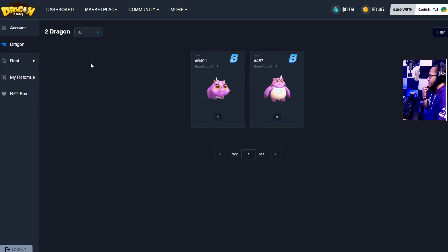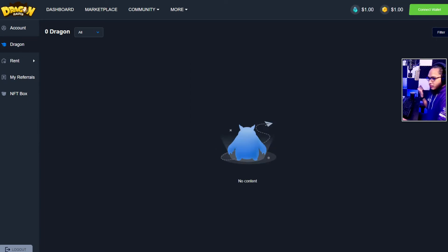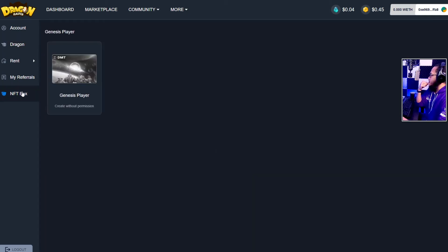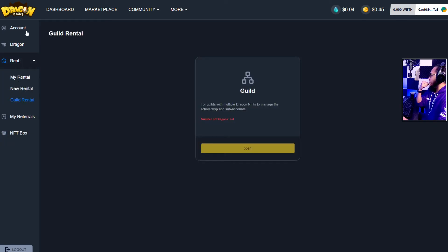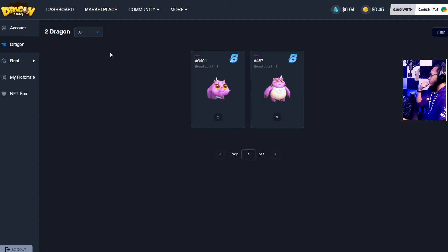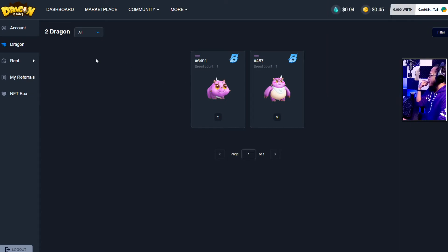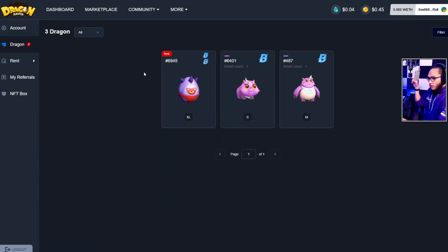Where can we see the egg? Let's refresh. NFT box — nothing here. I'm not sure, maybe we just have to wait. But there we go — it should show up now. We have an XL! We are lucky, we got an XL!